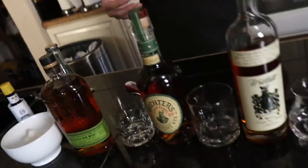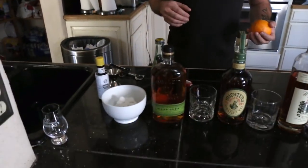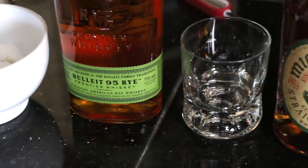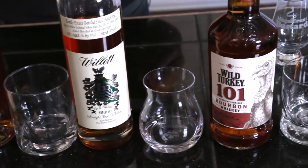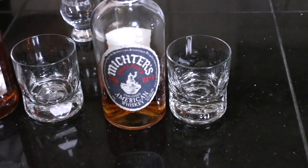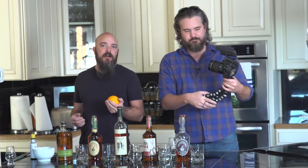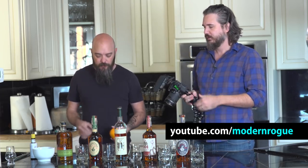We are exploring the best whiskey for an old-fashioned — it's an old-fashioned, not a Manhattan. Traditionally made with rye, originally, but now you can get an old-fashioned with just about any whiskey including scotch. We're going to do Bulleit rye — a classic MGP — Michter's rye, which I think is also MGP, Michter's small batch, Wild Turkey Bourbon 101, and Michter's American Whiskey.